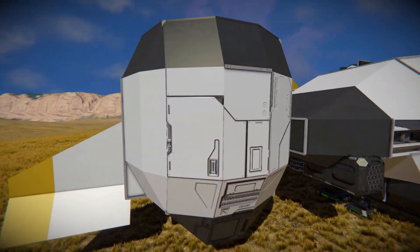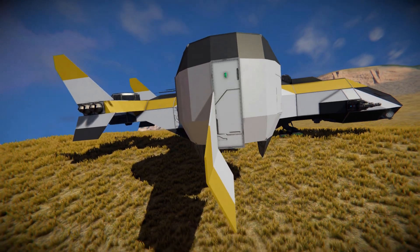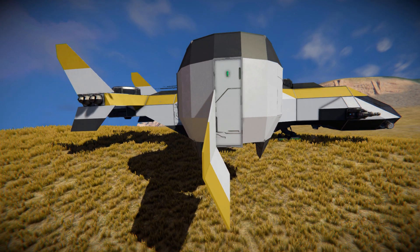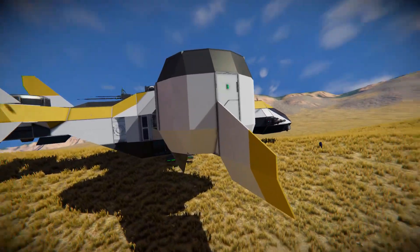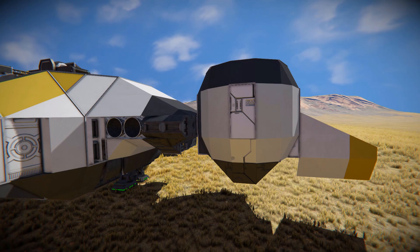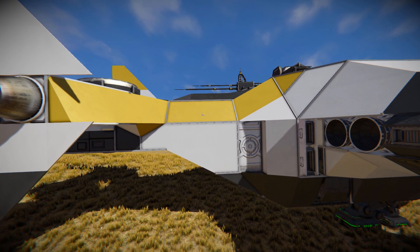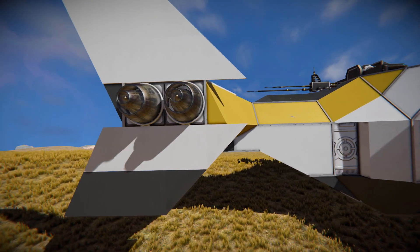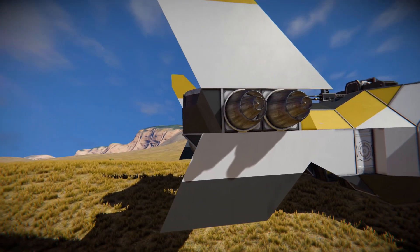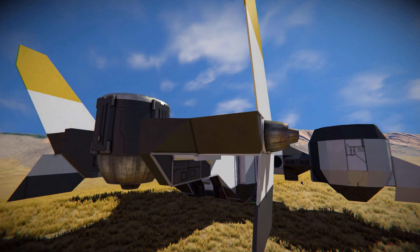Coming all the way across onto the side of our atmospheric thruster, we've got a green light on this side and some nice use of steel blocks adding as a fin. Rounding behind our thruster, we can see two hydrogen thrusters as well as a couple more ion thrusters, and some more lovely clean blocks where we can clearly see an antenna on the top. Towards the back, a couple of static atmospheric thrusters help on our left and right, and even more great use of armoured panels creating lovely fins at the back.